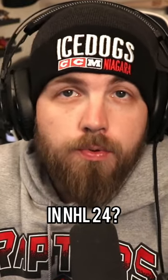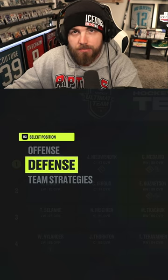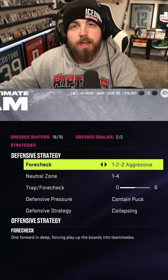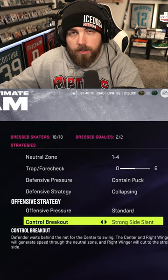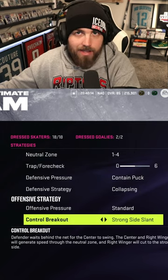Looking for help on the breakout in NHL 24? Try this. First, go to your strategies and select team strategies. Then go down to the offensive strategy section and stop at the controlled breakout. For this, you're gonna want to select the strong side slant.